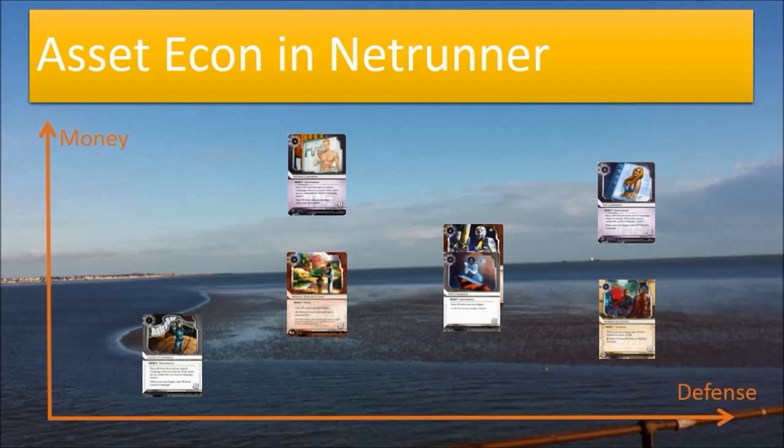Turtlebacks edges PAD Campaign just by a bit, but it does cost 1 influence. Otherwise they are exactly equal in stats: 2 to rez, 4 to trash. On the more defensive side we have Marked Accounts, which I don't play in this deck because it's too slow. Its payout is lower than PAD Campaign — even though they both pay 1 credit per turn, you need clicks to load up Marked Accounts, which significantly detracts from your tempo. The only upside is that you lose less if the runner decides to trash it.